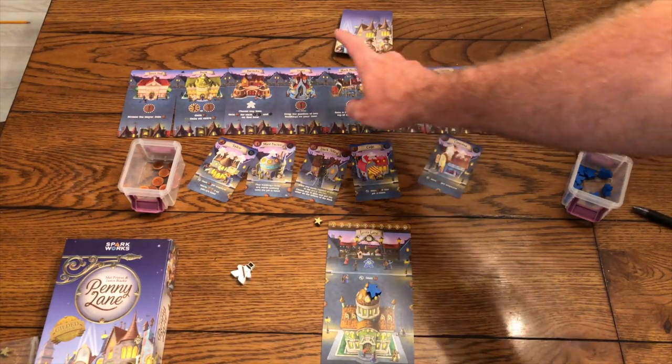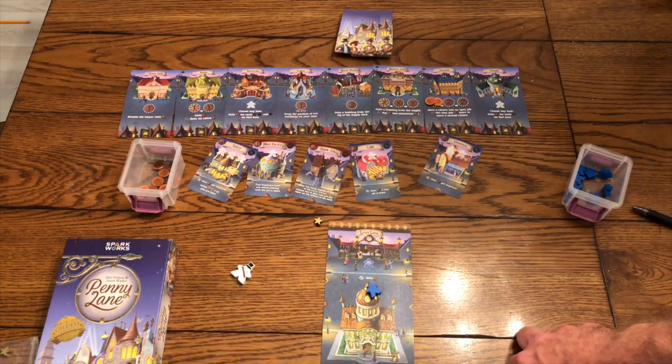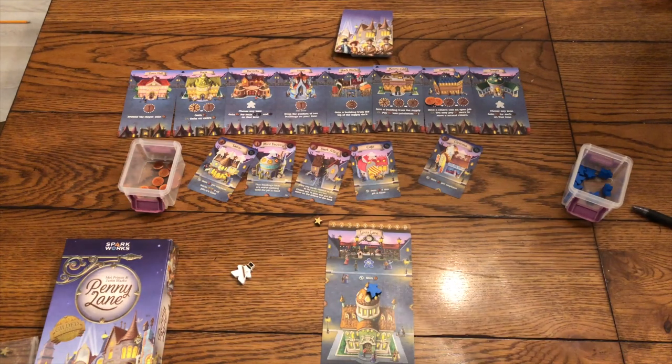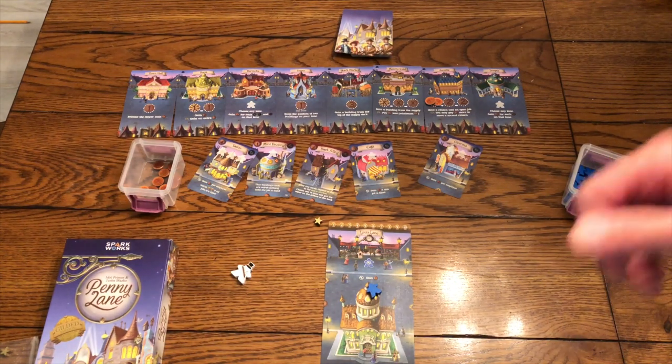That is how you play Penny Lane — a simple worker placement game with only about seven or eight actions, adjusted based on player count. For the most part it's a straightforward worker placement game that uses pennies as your workers. So, final thoughts: it's a very simple worker placement game. The elegance is in choosing — do I want to spend my pennies now to build this building, or hold out and hope to hit the bank?